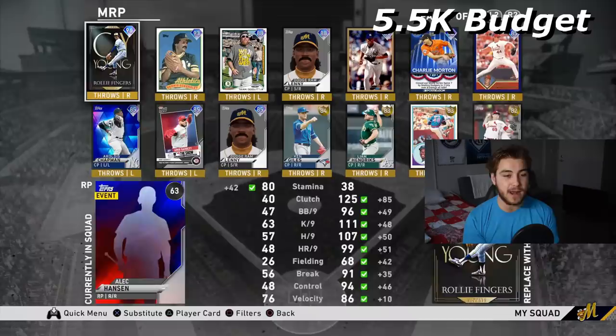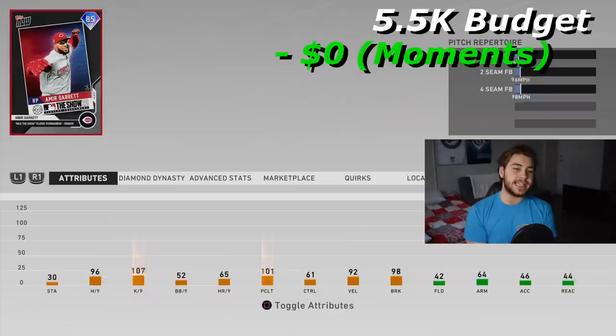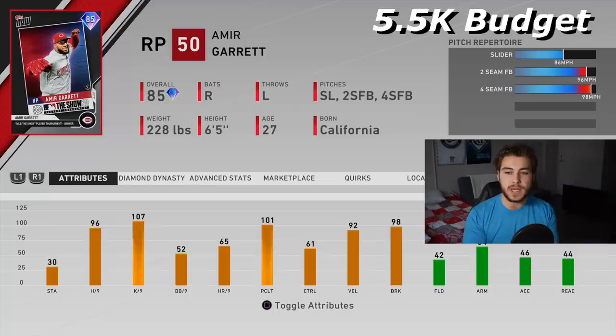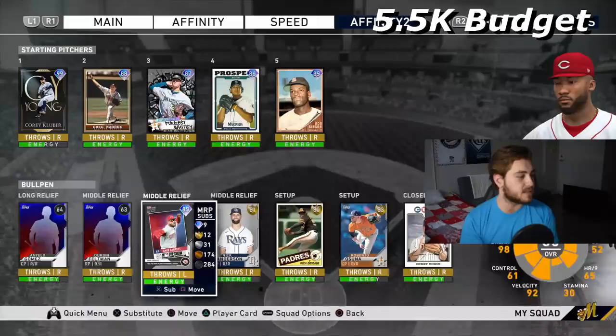Moving on to our lefties — Amir Garrett. Ideally I would like to have Aroldis Chapman right here because I think he's better: throws harder, more control, better per-nines, and he has a sinker. But Amir Garrett is solid. Most people — if you face a casual player playing on a TV — they're not going to hit a fastball above 100 mph a lot of the time. So if you mix that four-seam and the slider together, he's going to be really good. And you can get him for absolutely free.